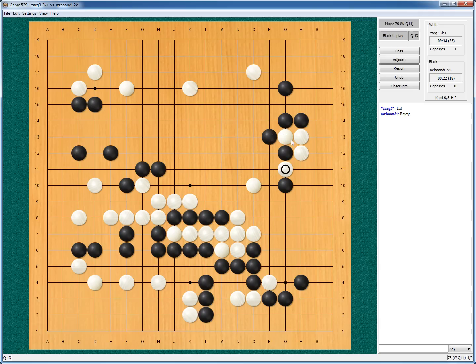This one I will block, and this one I will protect, and this one too. Now the question becomes do I play here, or here, or here? I think I play here and threaten to invade. I leave a cut here, but with some aji here I think there is not a big problem. And this cut I can fix with some leaning.